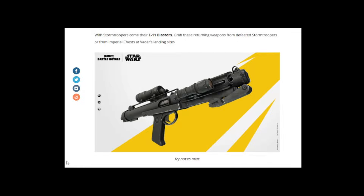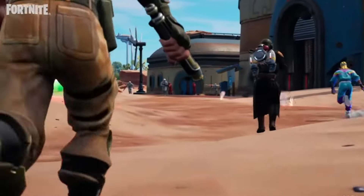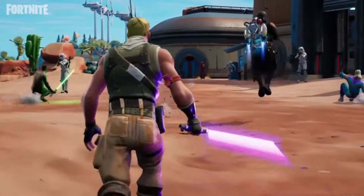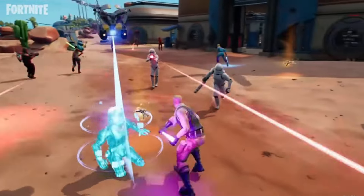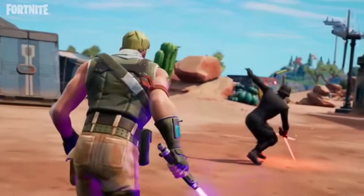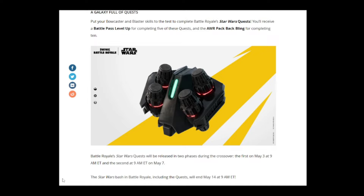With the stormtroopers come their E-11 blasters. Grab these returning weapons from defeated stormtroopers or from imperial chests at Vader's landing sites — that's how you get your hands on the E-11 blasters.